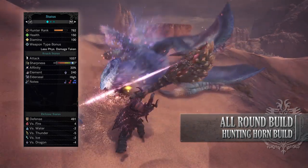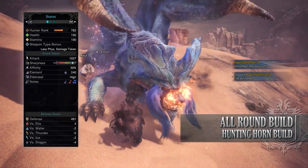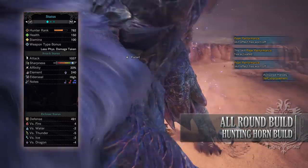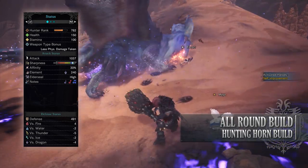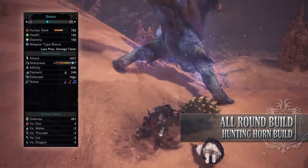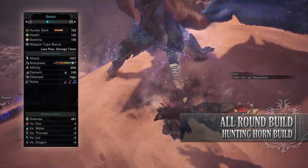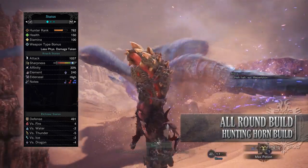So if you've done what I've done here you should have a build with 150 health and 100 stamina, which will actually be 200 health when you're on a hunt and you've taken all your relevant consumables. You'll have an attack of 1037, which will be higher on a hunt thanks to Peak Performance, white sharpness, 30% affinity which will actually be 80% when you have full stamina and are going for monster weak points, and a dragon rating of 240. You'll also have a high elder seal, and when it comes to defenses it's fairly high especially against fire, but you're fairly weak to thunder and dragon.